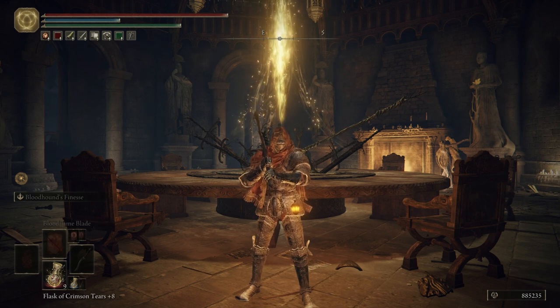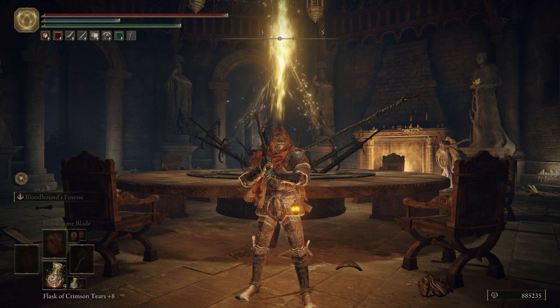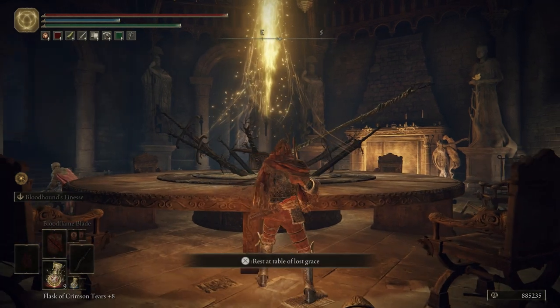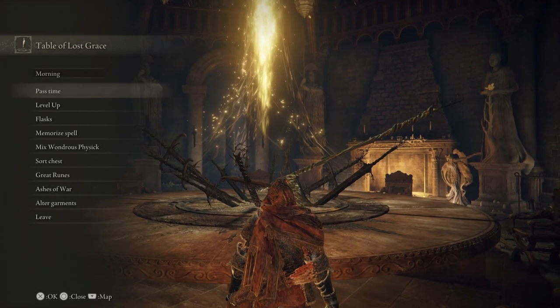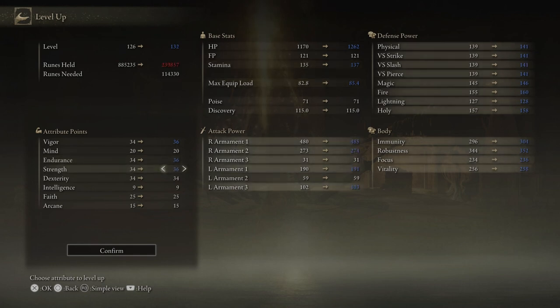So if you're following along the same build as me, you're going to want to put that stuff on. If not, keep doing what you're doing. Let's go ahead and start leveling up, and then we can make our way to Redmayne Castle. We're going to put two levels into Vigor, two into Endurance, two into Strength, and two into Dex.